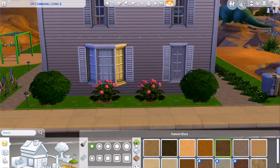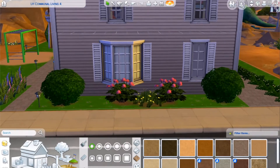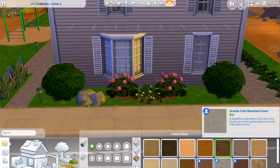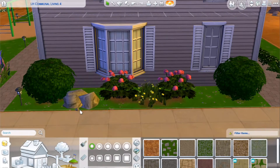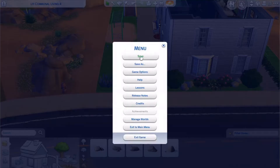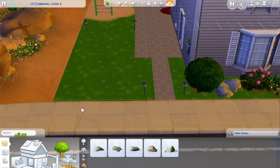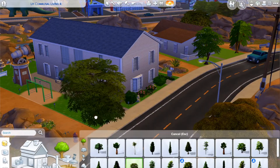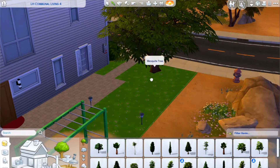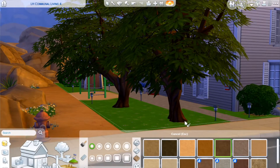I deliberately put the door not at the front of the lot — I've always had the door on the side. When I first built this house it was just a studio, back in February of this year when I first started playing. As I've expanded the house — added a second story, a basement, landscaped the gardens, added a greenhouse — I just kept the door there. I have it set as the front door so guests don't knock on the back, and the back door is locked for everyone but household members.